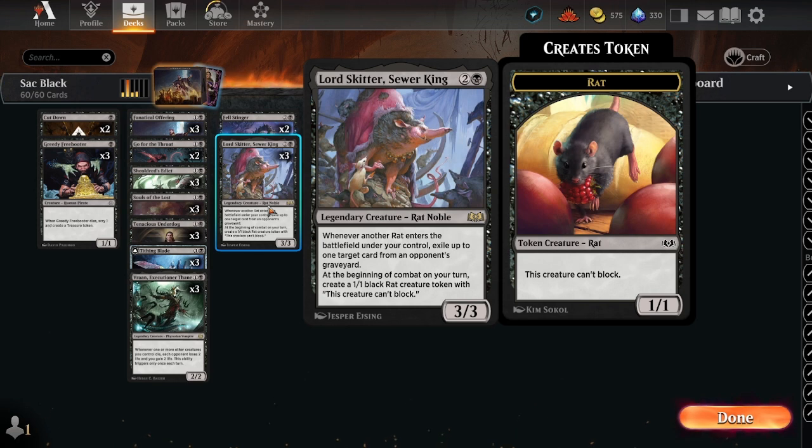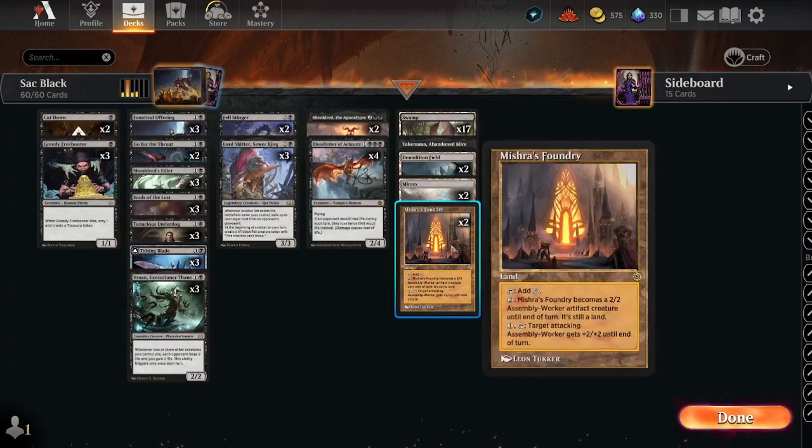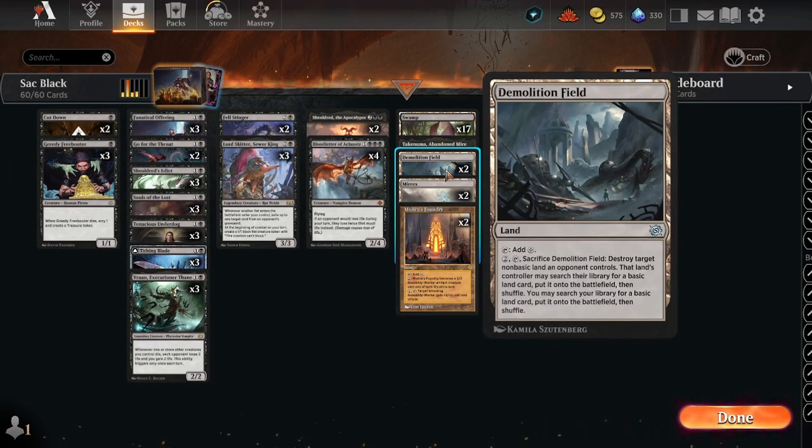Lord Skitter, Sewer King: whenever another rat enters the battlefield under your control, exile up to one target card from an opponent's graveyard. At the beginning of combat on your turn, create a 1/1 black rat creature token that can't be blocked. So we can exile opponents' graveyards and all that. For the land base, we're running two Mur-Dex, two Mishra's Foundry, and two Demolition Fields.